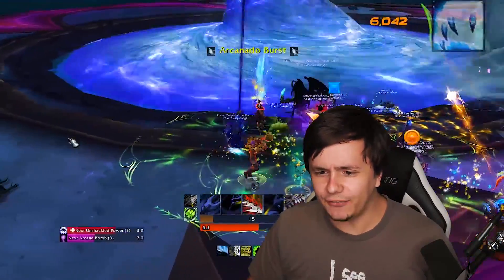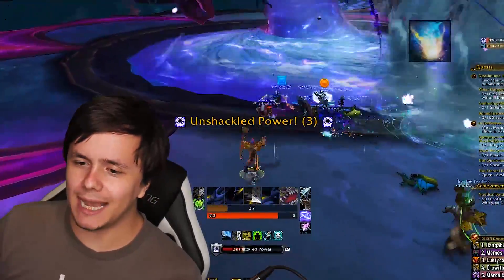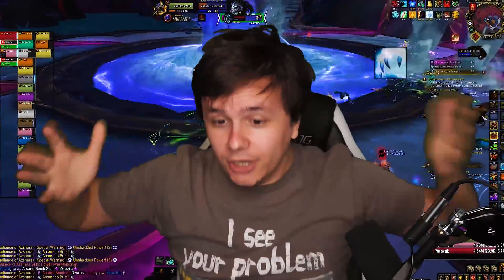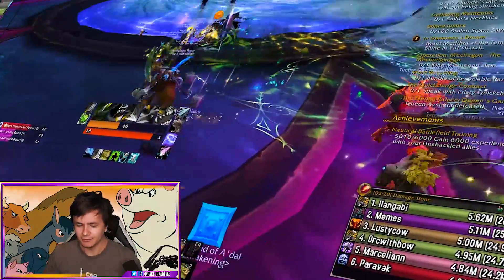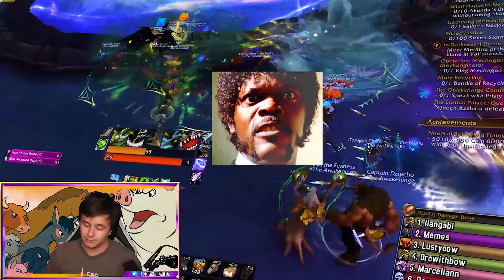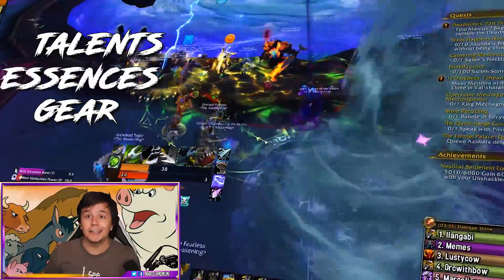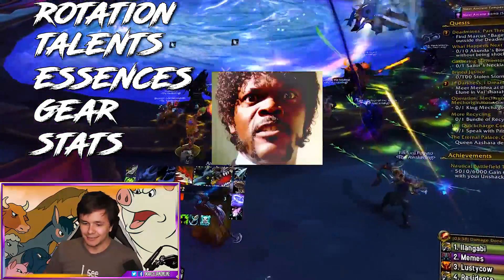Hey, what are you doing in the fire? Is your vision medically impaired? What's with that subpar damage output? Your mother is a much better wild player. Are you BM-ing? I'm playing a BM hunter. That's not what BM stands for, fool — you're a massive beast hunter. Go do damage with your three-button rotation! Can I at least talk about talents, gear, essences, and rotation for the viewer?